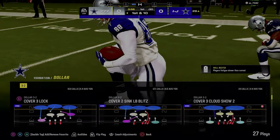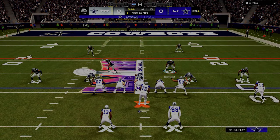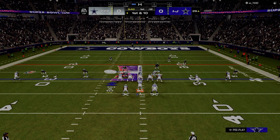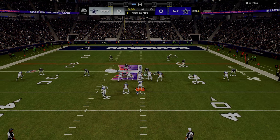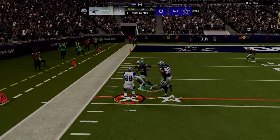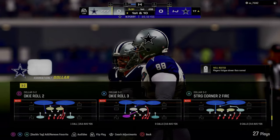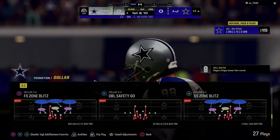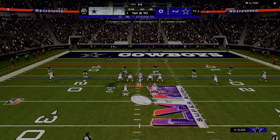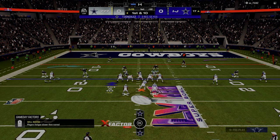That's exactly what you don't want to have happen. Right there, probably should have blitzed a little bit more. He doesn't really have a seam threat on the left. The other thing that's really frustrating about this formation is I don't think I can hot route or make an adjustment when he starts his motion snap. I think it literally freezes your defense in whatever you're in. That's really frustrating because I might want to make an adjustment off of that, but unfortunately I just can't.